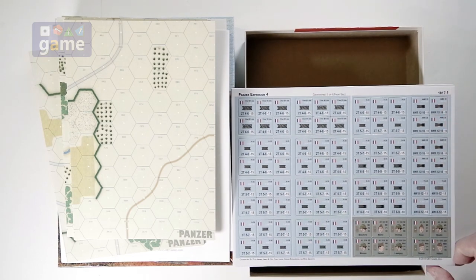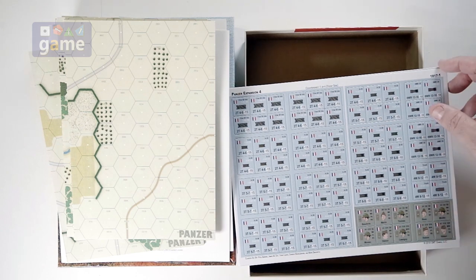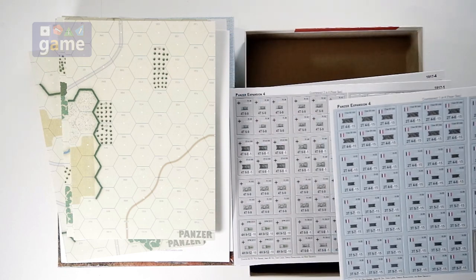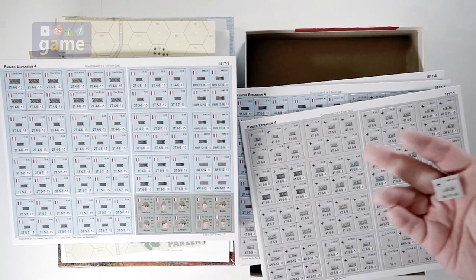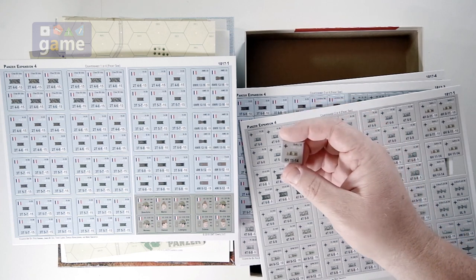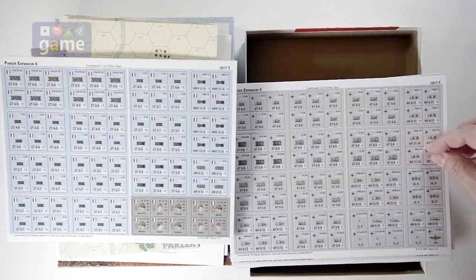It looks like we also have leaders or commanders — also one inch — whereas the squads and such are normally nine-sixteenths. Thick, thick counters, but perfectly roundable with the Oregon Laminations 2.5 millimeter deluxe corner rounder. One size for every counter, half inch up.